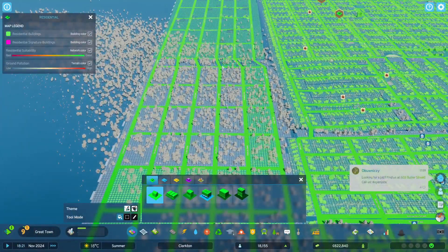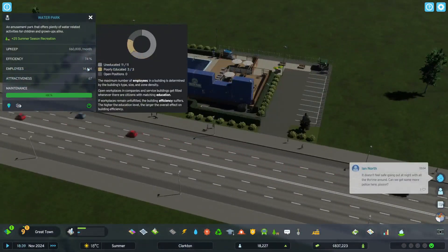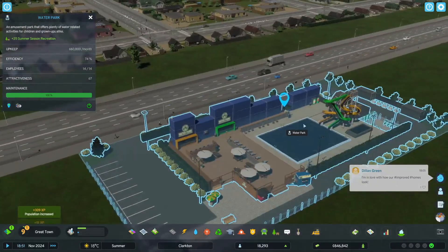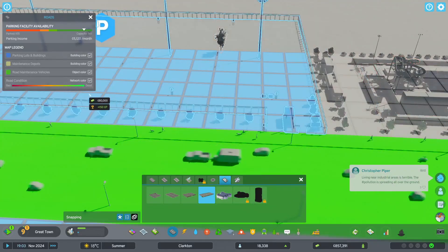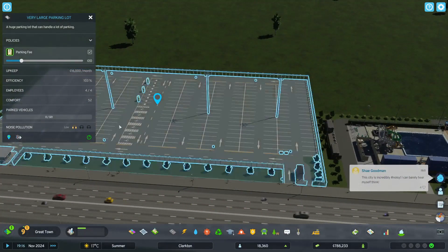I don't see why it's done so well. It's just a massive demand of everything, but that should help with that demand and should start going down. The water park is getting 14 employees — efficiency is not great, the upkeep is crazy expensive, and there are only 67 attractions in there. We shall put in another car park for them though — a very large car park next door. Should help with some of the people who want to get in there and park. In fact, it should start getting pretty busy sooner rather than later.